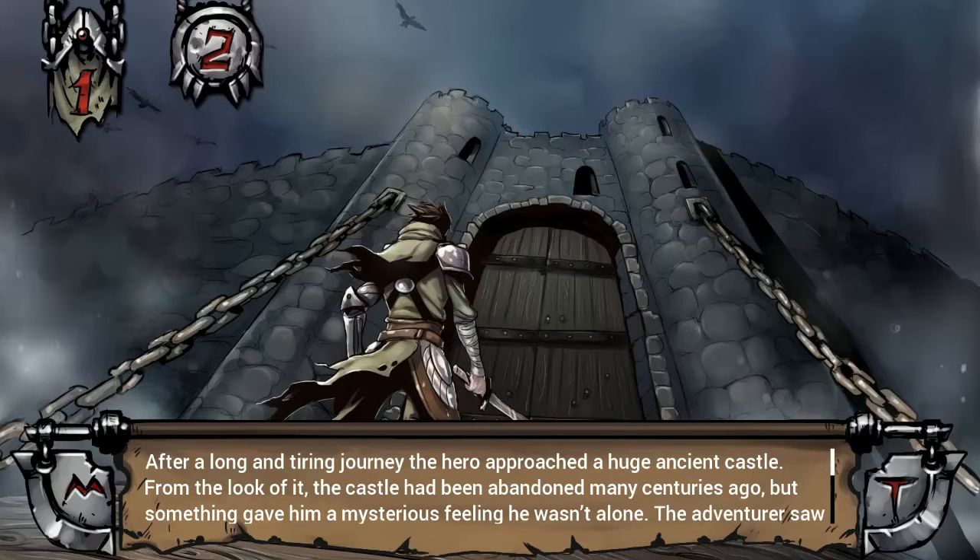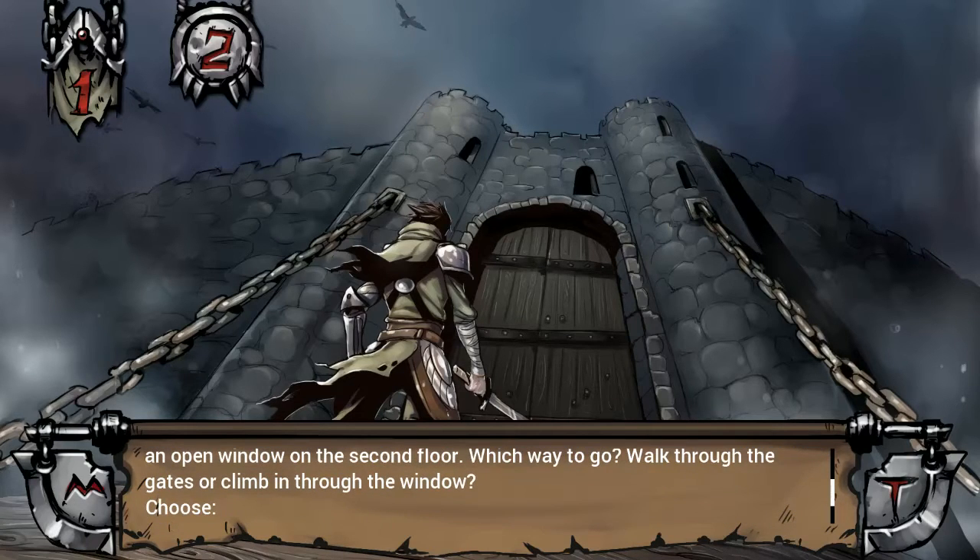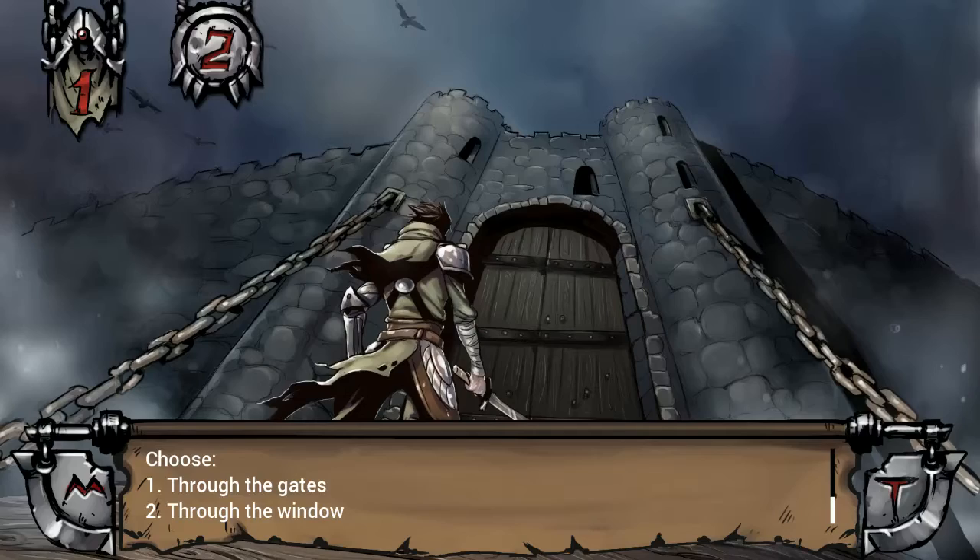On the bottom we have the story. Our character is called Swordbreaker, due to the fact that he uses a swordbreaker. He is currently on his way to a castle. After a long and tiring journey, the hero approached a huge ancient castle. From the look of it, the castle had been abandoned many centuries ago, but something gave him a mysterious feeling he wasn't alone. The adventurer saw an open window on the second floor — walk through the gates or climb in through the window? I'm gonna go with two, the window.